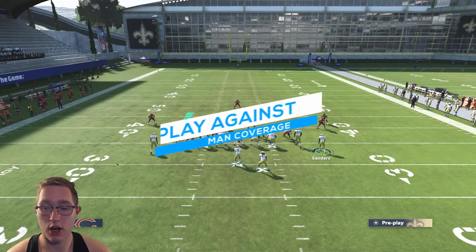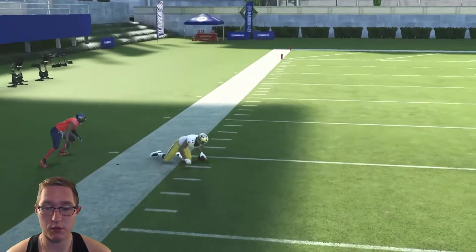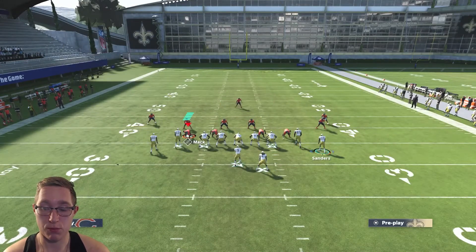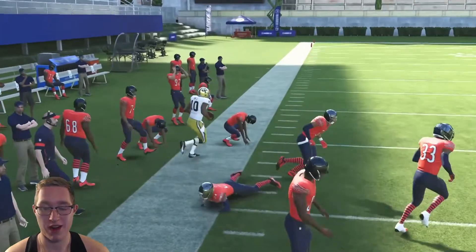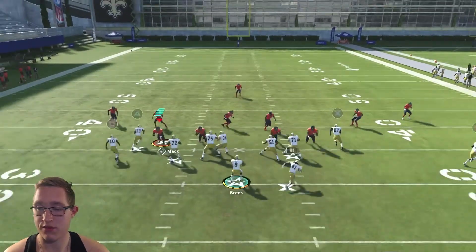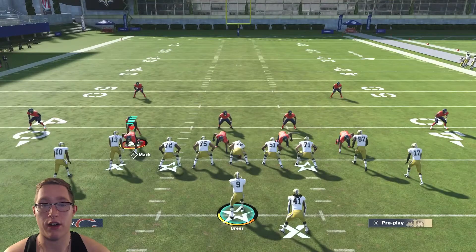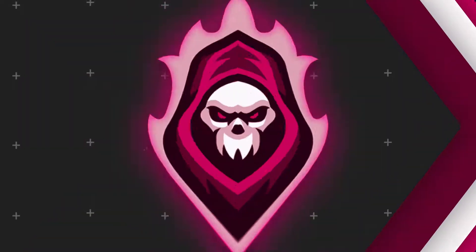Now against man coverage, the first thing to highlight is the corner route with Michael Thomas — he gets amazing separation in man coverage. If you have a faster receiver with good route running there, you can bomb it all day. The out route also gets pretty open, giving you about five yards after the catch. The low ball slant can work against man coverage too, but watch for the safety and be careful not to hit the running back. Main reads against man: the out route, the table route, and the corner route on the left side.